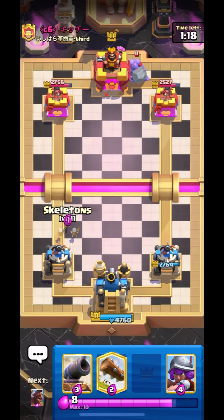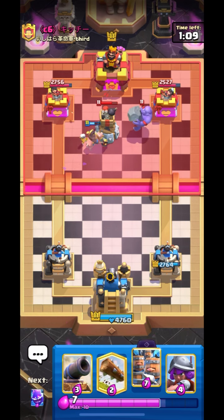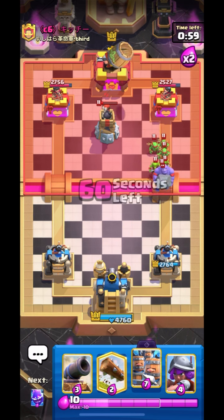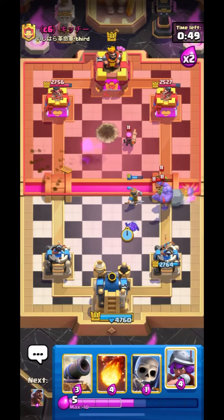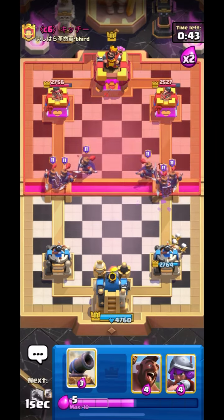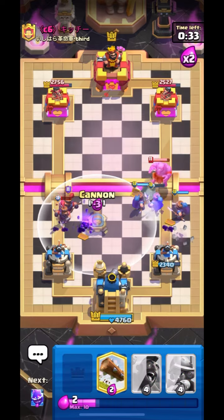We can go in with Hog but he placed his Baller from the back, so we will go in with Hog on the opposite lane. I think he is back to his Bomb Tower. For his Baller I will put down my Recruits at the bridge. I think he is going to support his Baller with something. Okay, Goblin Gang — it's a Juke Barrel guys. Let's go in with Hog. Baller is really good against Recruits, I must say.